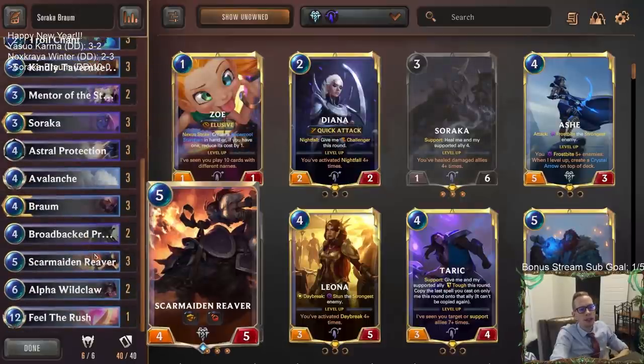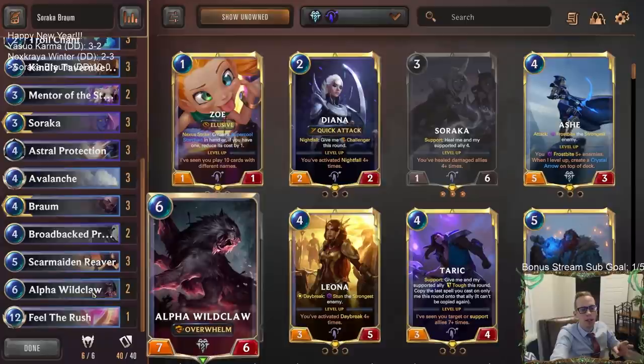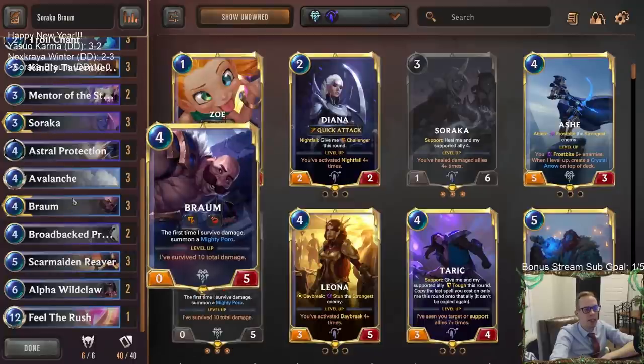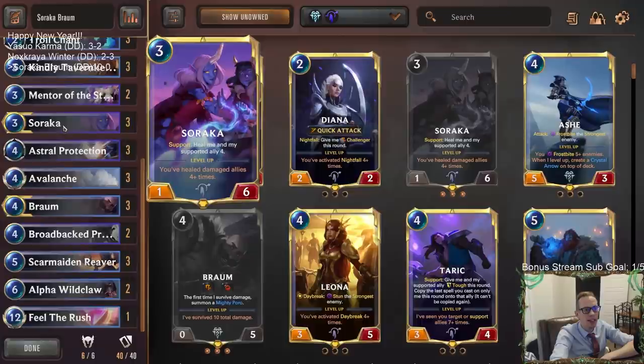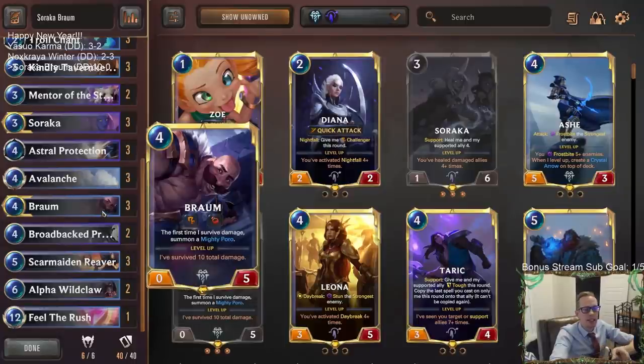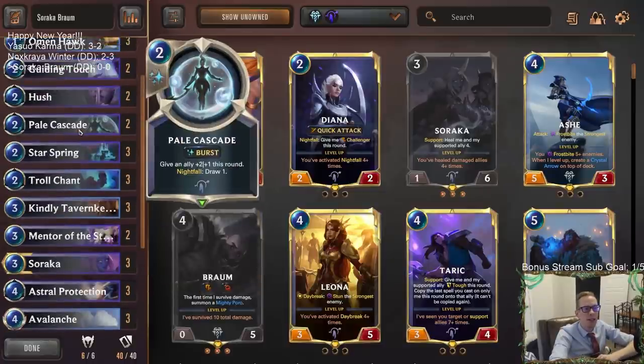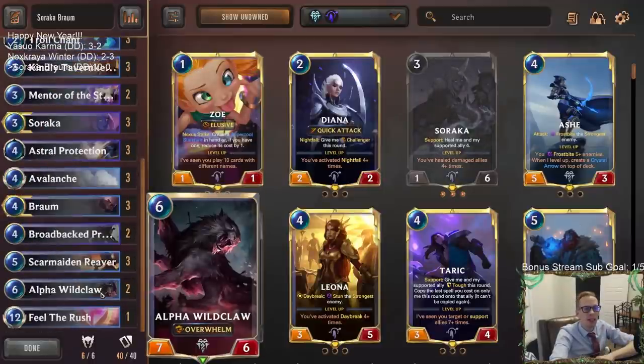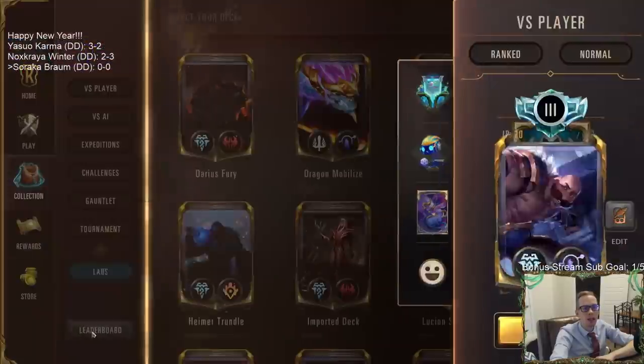Obviously Braum is a lot better when you buff up the power. Omenhawk also acts as a blocker against aggro decks while buffing things up. We do have a good amount of card advantage — Soraka usually draws a lot of cards, and we have cards like Pale Cascade and Guiding Touch that also draw cards. You can hit Scar Maiden Reaver for a bigger Overwhelm Regeneration unit, same with Alpha Wildclaw. And Feel the Rush is great with these two champions as 10/10s — that's incredible.